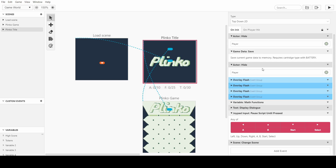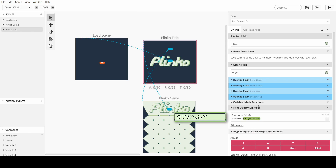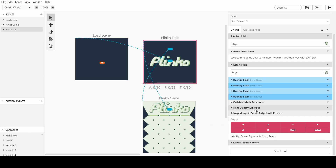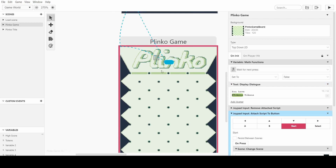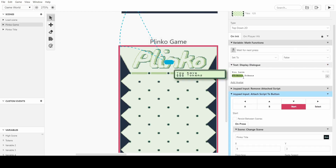When you load the game it always goes to the save point, so that's why I have the hide before and after. I then have a flashing overlay that flashes the Plinko title on screen, and then it sets the tokens to free just so you have something to start with. It tells you the high score if you have one, and then you get to start the game by pressing any button.